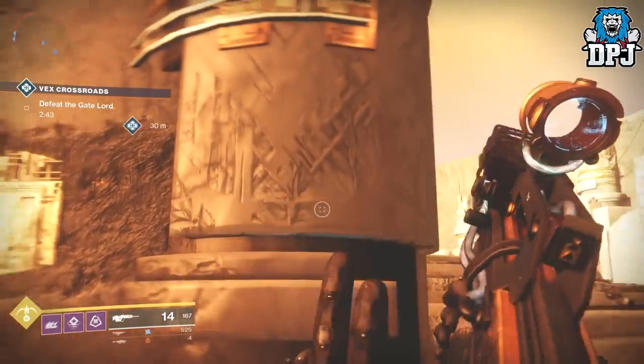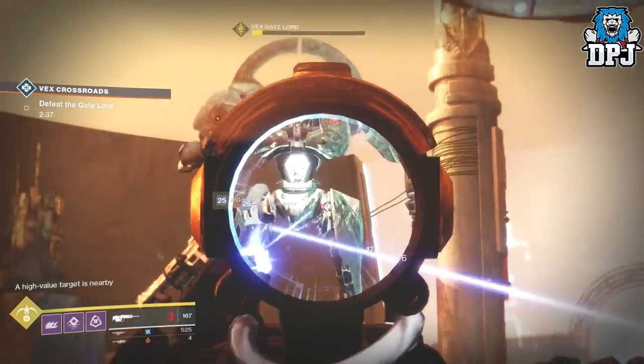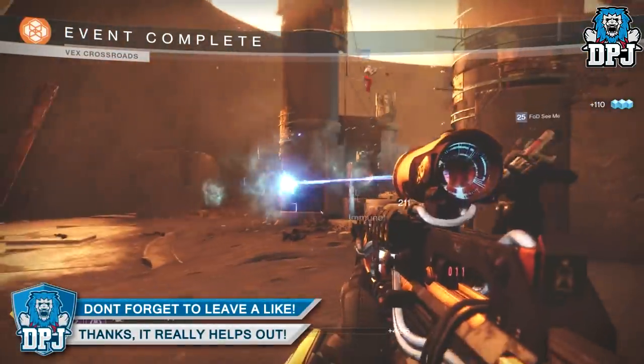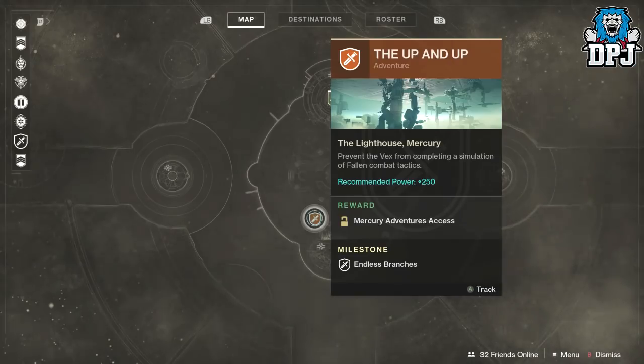So first things first, you have to have completed the Curse of Osiris DLC story campaign. This you can easily get through in an hour. Once you have completed that, you then need to visit Vance and get that three piece of armor, also visit Ikora over in the tower and get that three exotic. Then continue on with the quest and do three adventures: the first one is called Up and Up, the second is called The Runner, and the third adventure is called Bug in the System.